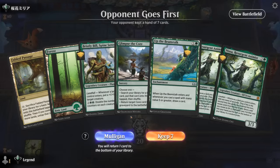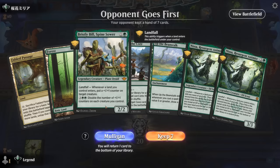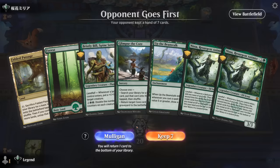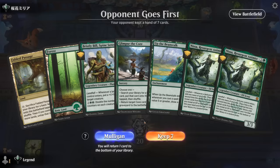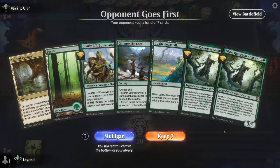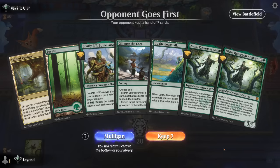We're on the draw — our hand wouldn't mind drawing an additional land or two. We've got Bill and Nissa both synergizing with landfall; hopefully can hold Fabled Passage. Glimpse can ramp a bit more, but overall it feels a little clunky, especially if we don't draw a land right away. There's also no top-end to really top off our curve with, so maybe it is worth the mulligan.